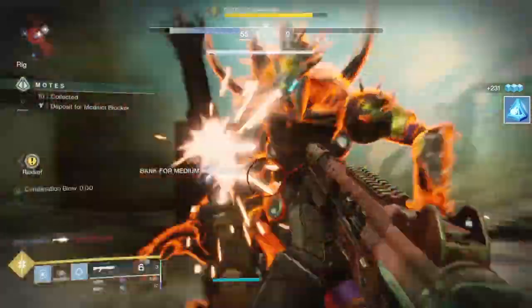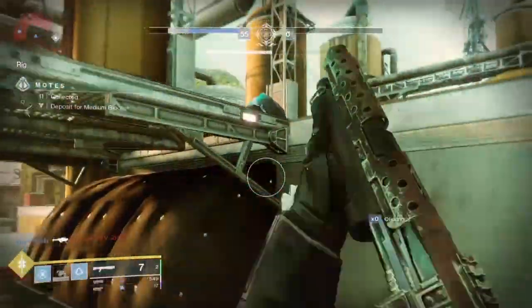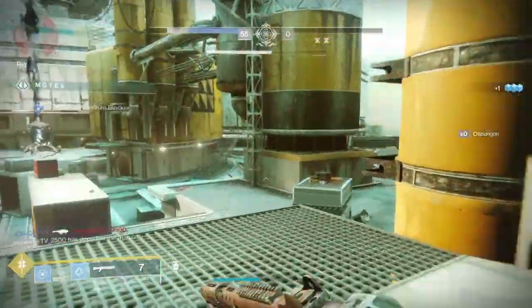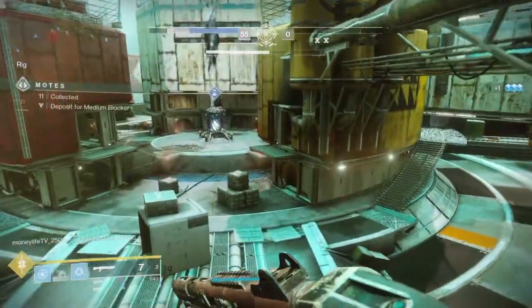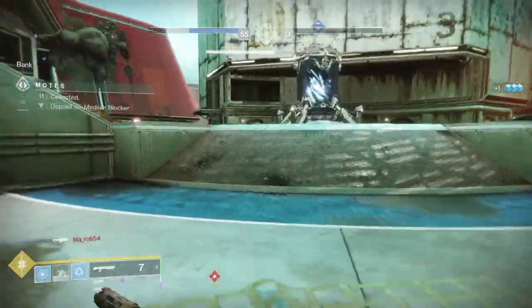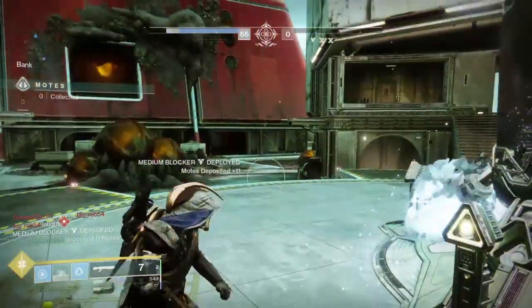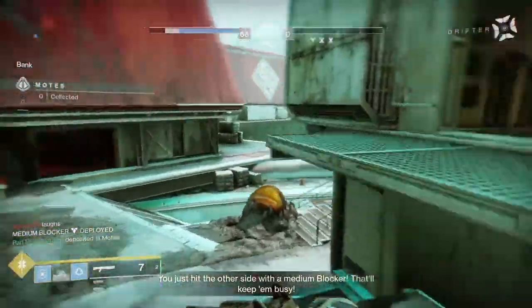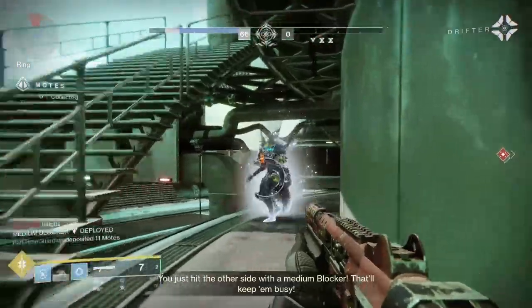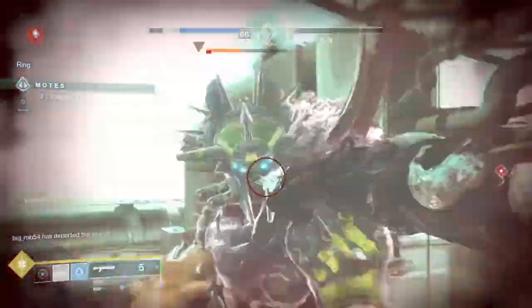This is a really cool build because of those synergies. The combination of dodging, melee ability, Liar's Handshake, and the 1-2 punch shotgun with Grave Robber really adds up into a fun build that lets you get up close and personal, with great survivability for endgame content or wherever you like to play.